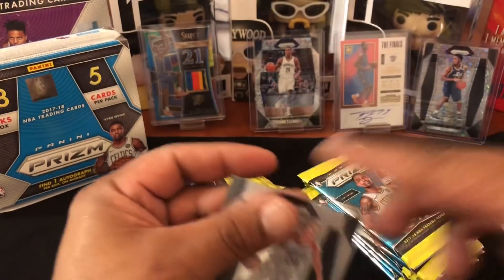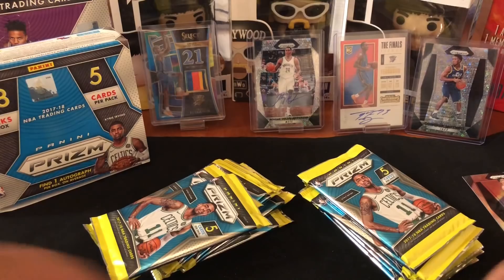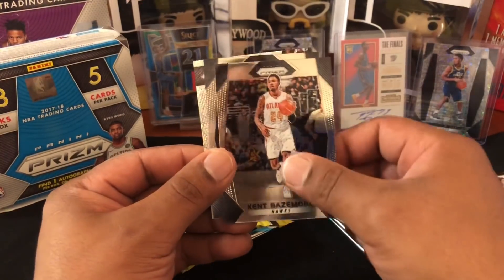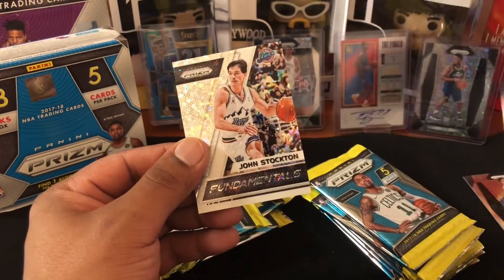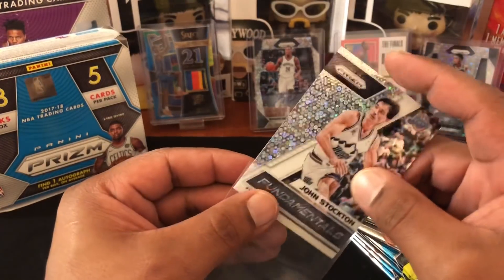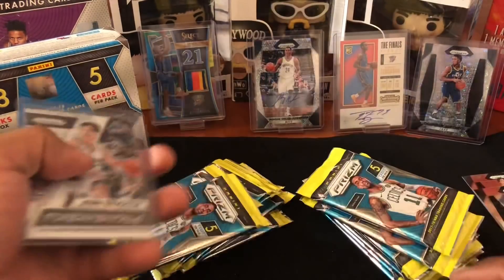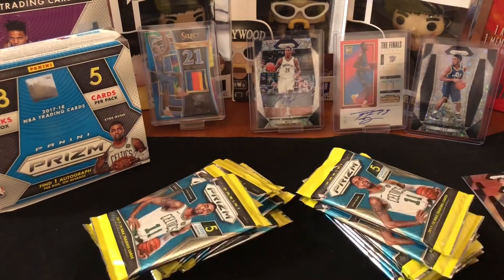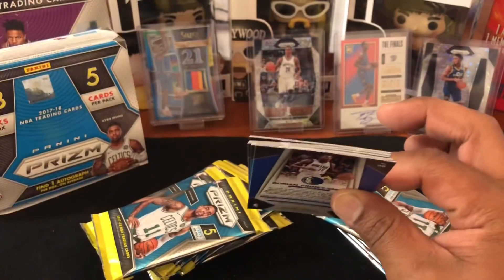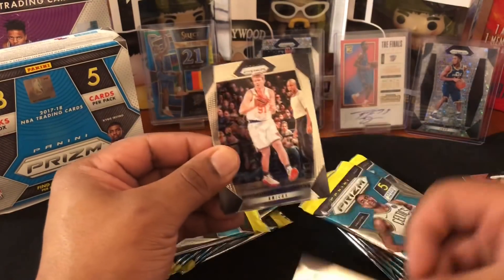Just to let you guys know, I got this box as an impulse thing last week when eBay had its 20% off deal. I hopped on eBay not really having anything in mind — I still have the basketball itch — and I figured why not, I seen it there cheap with 20% off. I've tried so much retail prism and I wanted to try a little bit more. I hopped on and it was $119 with 20% off, so yeah, that's the story on how I ended up getting this.